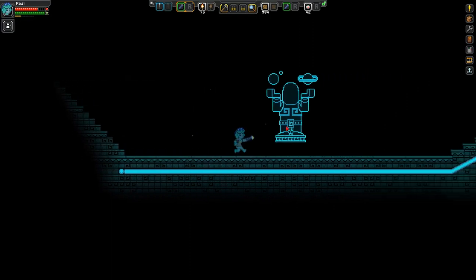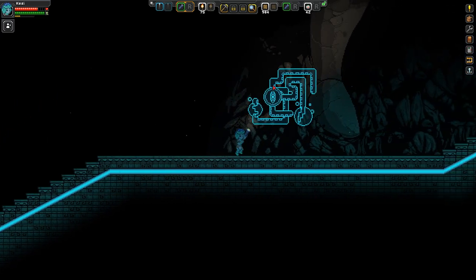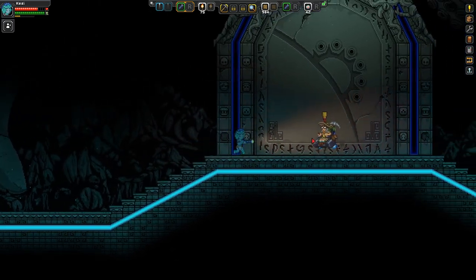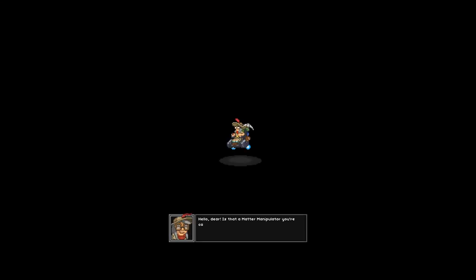Where does this lead? This is looking pretty mysterious - this is the kind of place a mad scientist would want to run. Why hello - who is she? 'Hello dear, is that a matter manipulator you're carrying? Excellent, so you're a protector. I'm sorry to say - perhaps the last - after the terrible destruction of Earth. It's sadly inevitable that we should meet now.' You're so cool - you look like what I want to look like when I'm older! 'My name is Esther Bright, retired Grand Protector.'